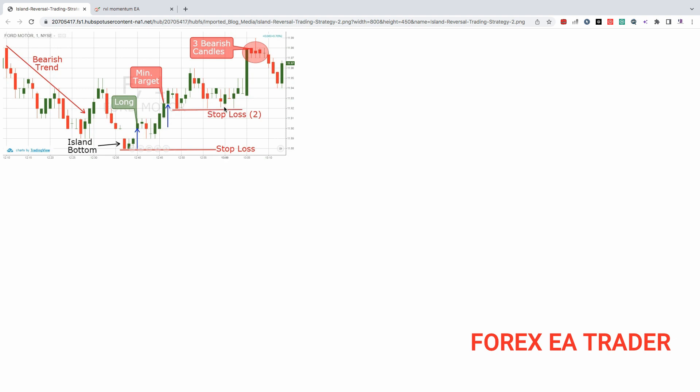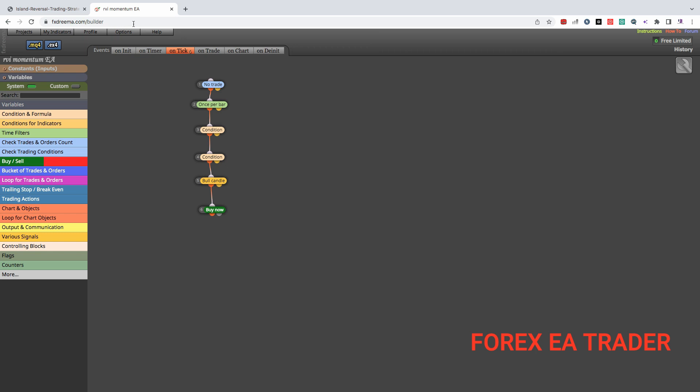Somebody mentioned this in a previous video that I did last year and they just wanted me to share with them how you can turn this into a forex strategy. So what we're going to do is use FX Dreamer, basically one of our favorite EA builders. It's free to use if you are creating robots for MetaTrader 4 and if you are using less than 10 blocks.